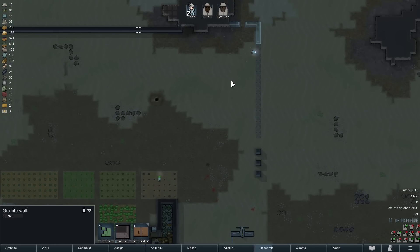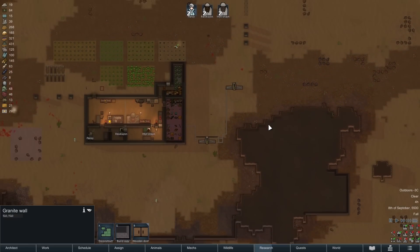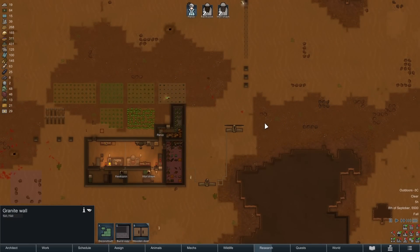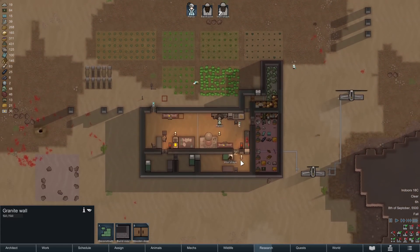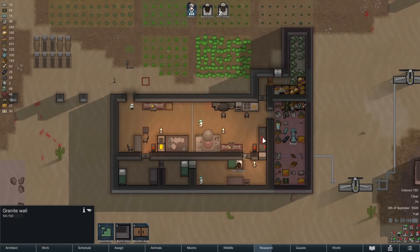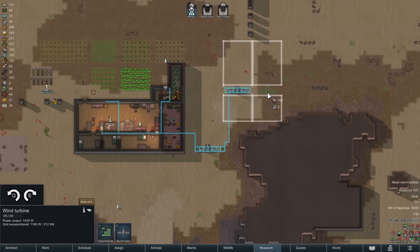We're putting in kind of the east wall now. I know it doesn't quite line up, but that's okay — we'll probably double up the walls at some point. I think I'll do something like a killing hallway, not a kill box but a killing hallway, near the entrance of the base. The base has kind of got a funny shape going on.